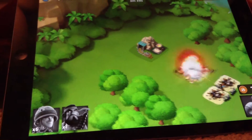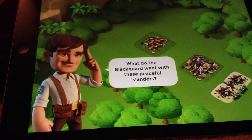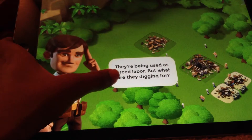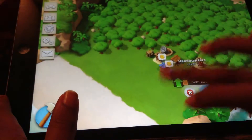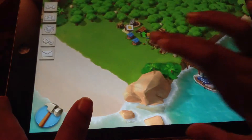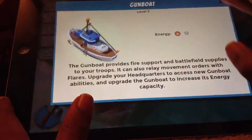I don't only have a heavy, I have riflemen also. What are the Blackguard digging for? I don't know. Next episode we'll probably be able to upgrade headquarters to level three. I upgraded my gunboat to level three already.